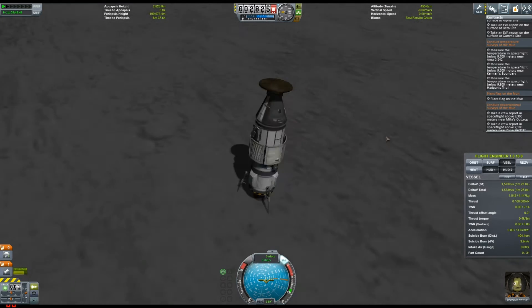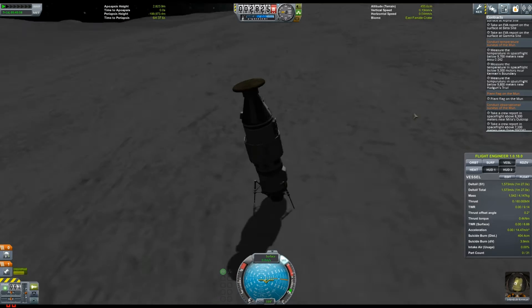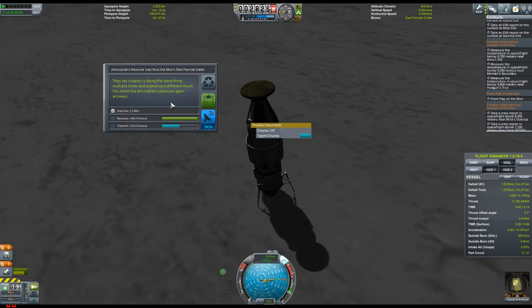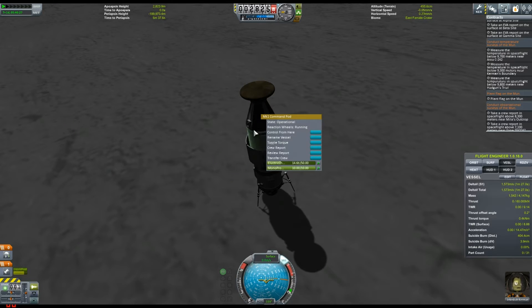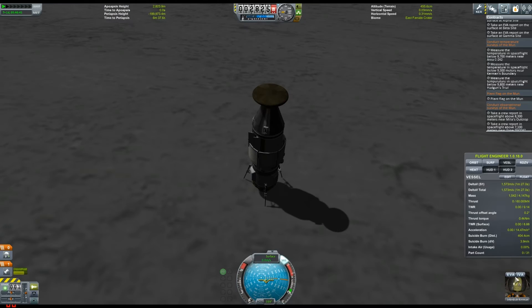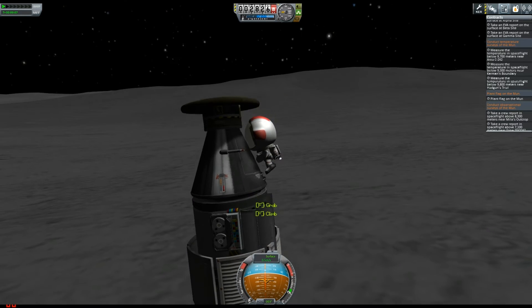32 science from the temperature gauge is quite significant. Then I observe the mystery goo — that's another 40 science. Do the barometer test, that's 48 science, which is quite huge. Then I want to do a crew report. You want to do as much as you can once you land on these planets — it's a hard job actually landing on them, especially on the further planets like Duna. So I did loads of science here. That's 100 science just for carrying the Science Junior, as long as you can recover it. Then I do an EVA report with Jebediah.